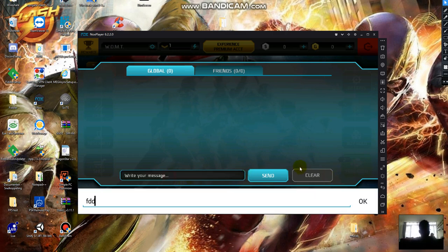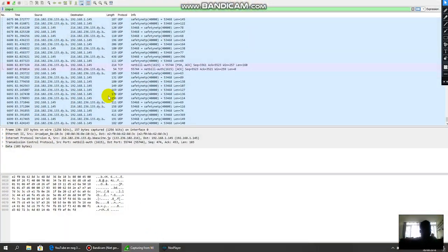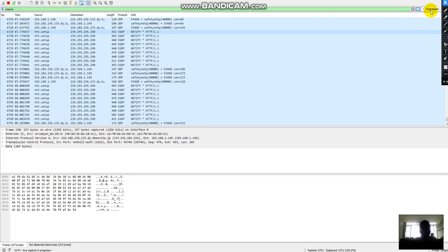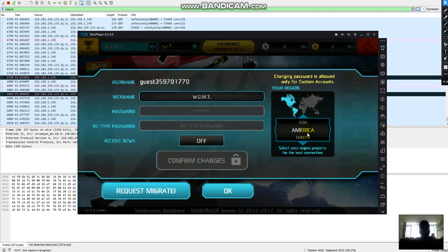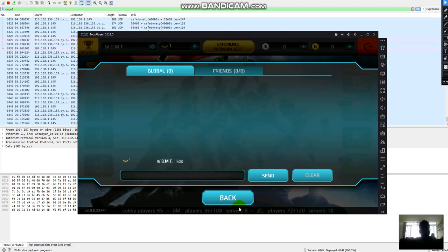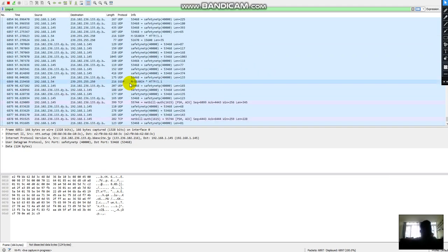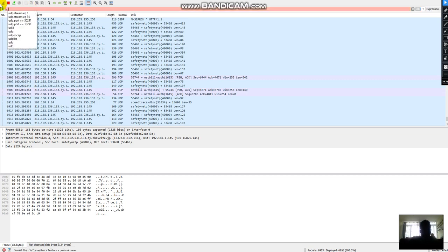So the chat works. Now I first need to know the IP of the server. I'm on the America server. I don't necessarily need to know the IP but I need to know through which port it's sent and which stream I need to find. I already know that from my research — it's the UDP stream.